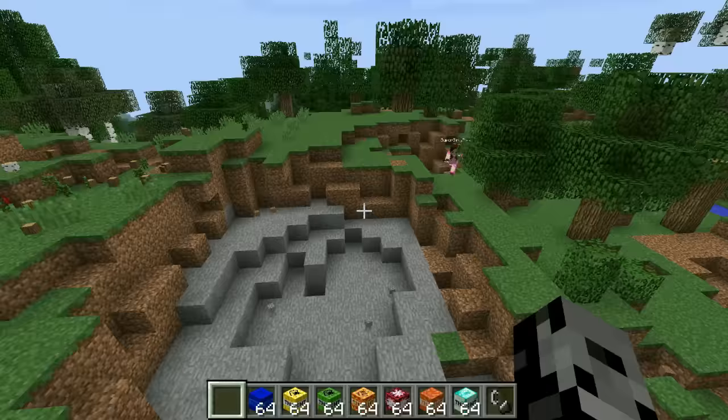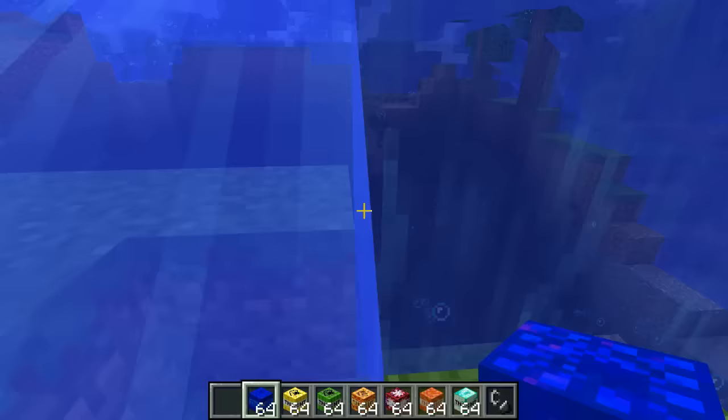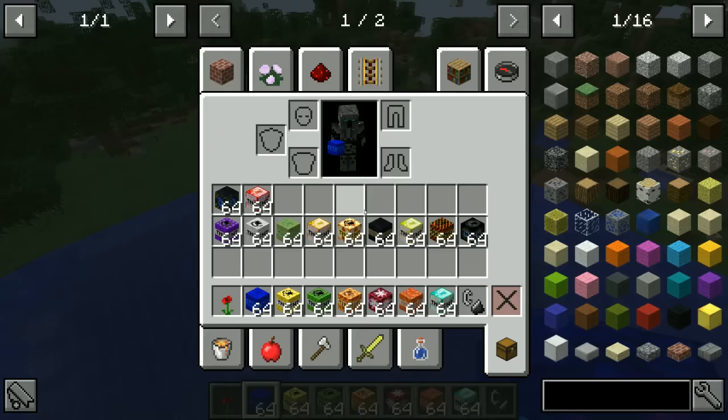The next one is called Water Flood, which means you can make a pool in this hole. Put it down and light that up - maybe put a few down, I don't know if one's enough. It's called flood. Oh my gosh. That's actually really good.